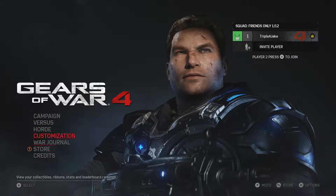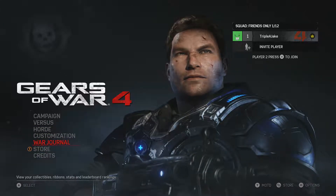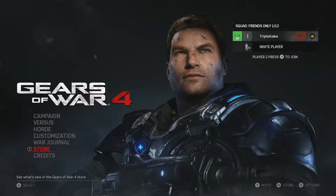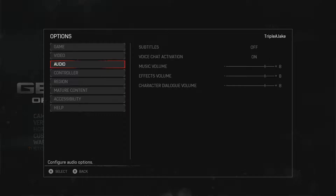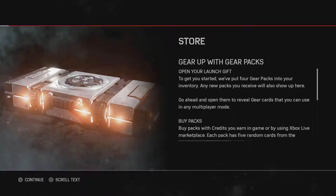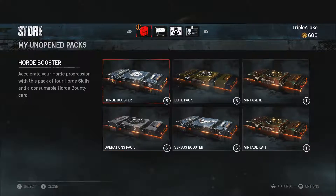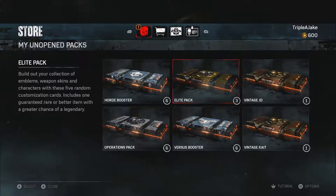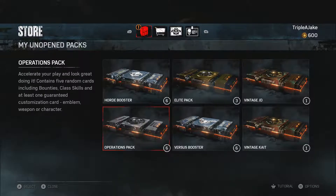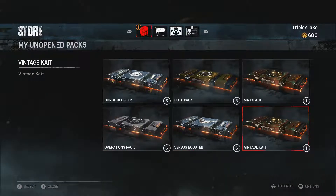I'll do a few more in another video. I want to do six because these are the ones you get with a season pass. I've got six horde boosters, six elite packs, one vintage JD, six operation packs, six versus boosters, and one vintage Kate.